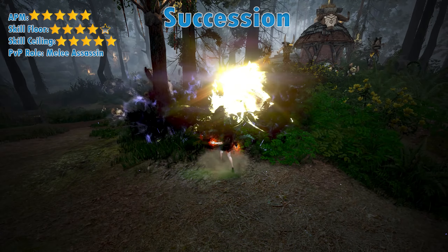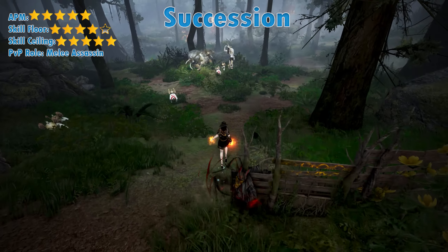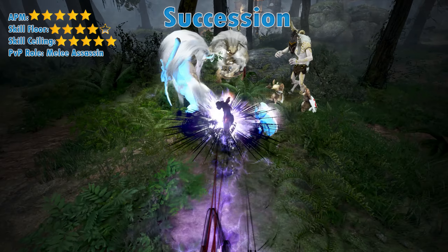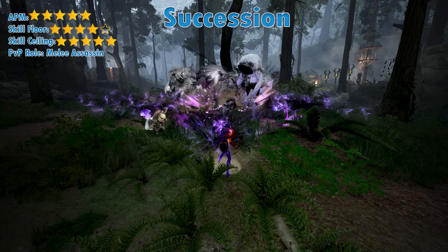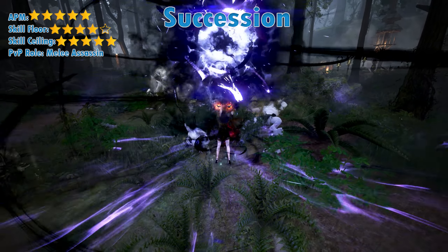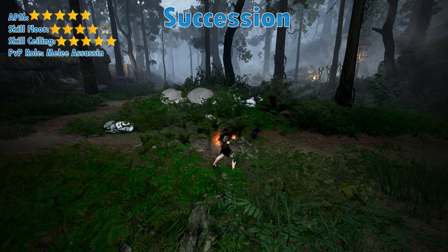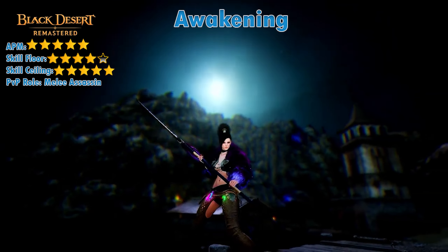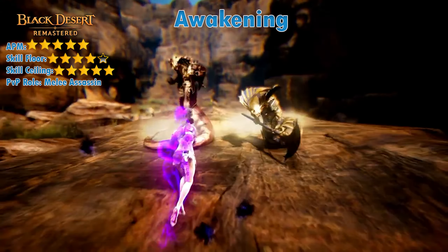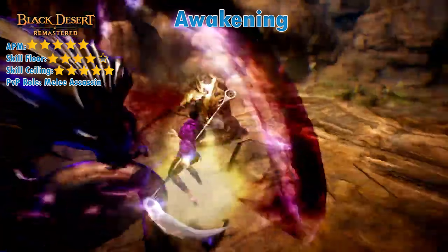In terms of awakening versus succession, there are only really a few key differences. Awakening Sorceress wields a grim reaper style scythe she uses to butcher her opponents and has more super armors to catch and trade with. In contrast, Succession Sork amplifies her amulet, and her pre-awakening kit consists of more frontal guards. This means that although Succession has to do a much better job of positioning her opponents in front of her when coming out of iframe, she gets to block damage instead of trade with it.